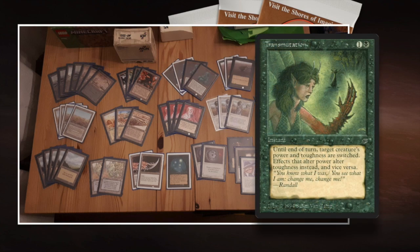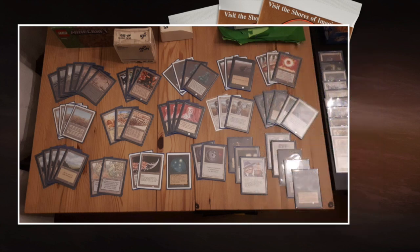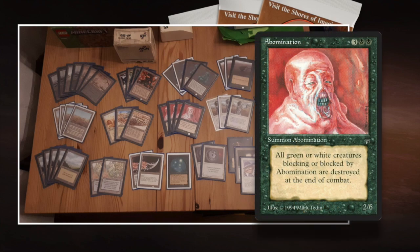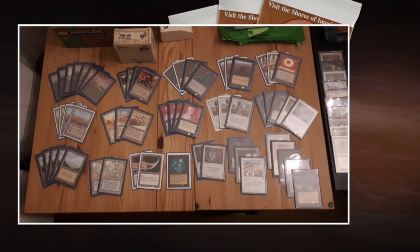Transmutation reads: until end of turn, target creature's power and toughness are switched. Effects that alter power alter toughness instead, and vice versa. The cool thing is, if you have a 2-6 like the Abomination, it becomes a 6-2. So you attack with your 2-6, and the moment your opponent says no blocks, before damage is dealt, you play your Transmutation and deal 6 damage in one go. That's the ideal play.